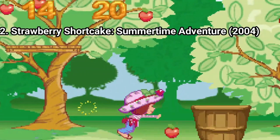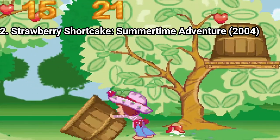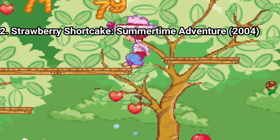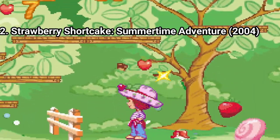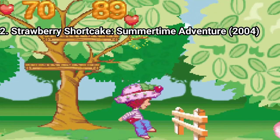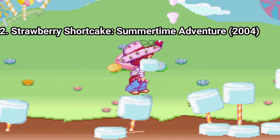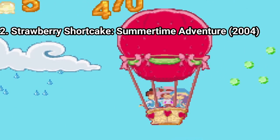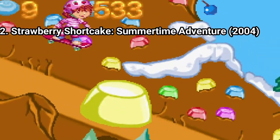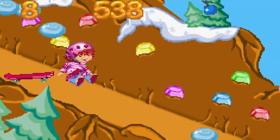Strawberry Shortcake: Summertime Adventure is a good game, but the more you play, the more repetitive it gets. The game repeats in a loop — you platform the same sections in the same order to collect the needed elements. The controls are great in the platforming levels and in the hot air balloon levels, but where the controls are annoying, at least in my opinion, is in the skating levels. The game is too zoomed in and you don't have that much control there.